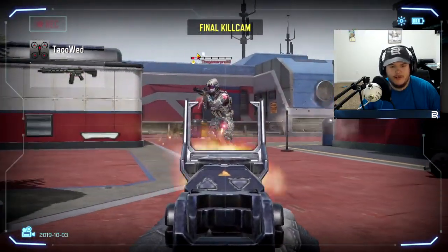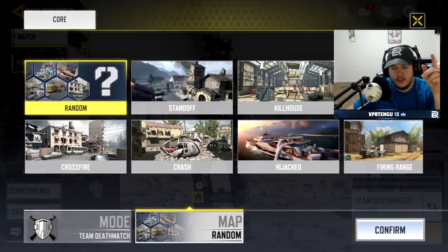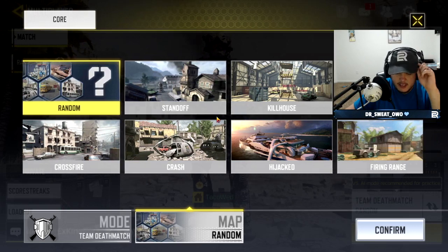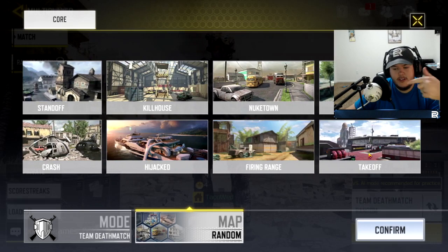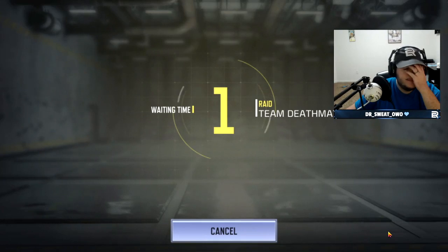We're going to watch the final kill cam. So here are the map selections: Standoff from Black Ops 2, Kill House, Nuketown classic, Crossfire from CoD 4, Crash from CoD 4, Hijacked, Firing Range, Raid, and Takeoff. I've already played Crossfire and Hijacked. I want to play Raid — oh baby, I can select a specific map! We're going for Raid, this is incredible.